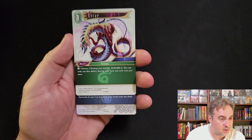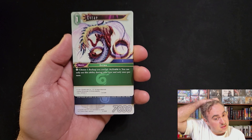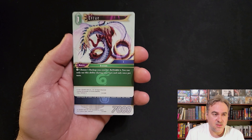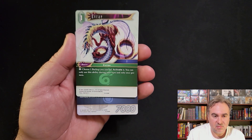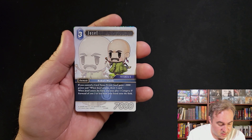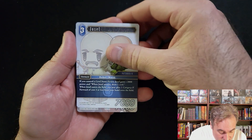Evry - use a backup for no cost, you can choose a backup you control and activate it. There's a Zoo that becomes a monster - a Zoo that becomes a forward whenever a character you control is activated, so you could get free Zoos every turn.